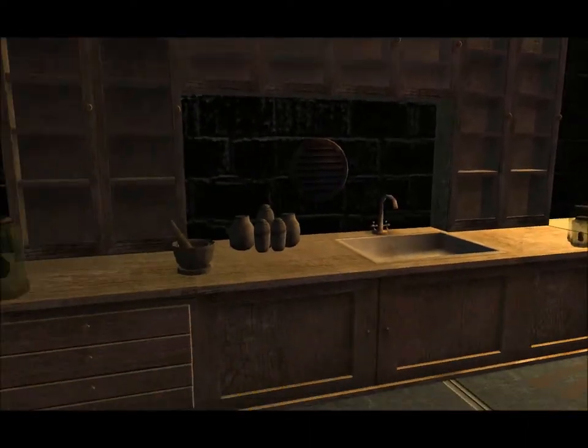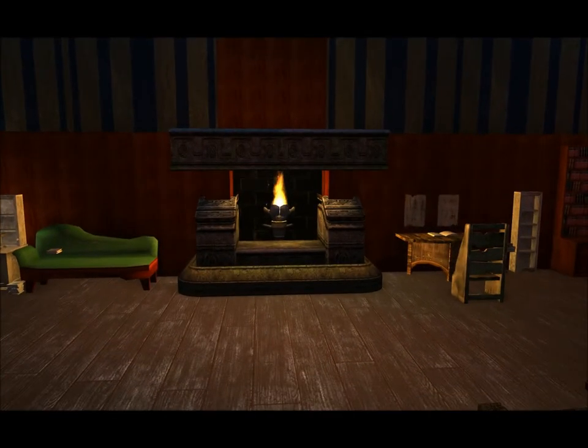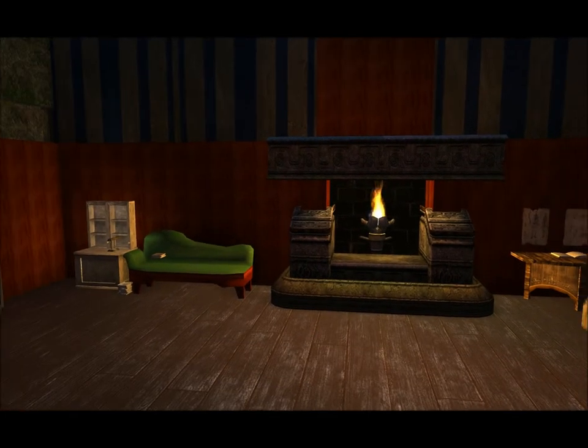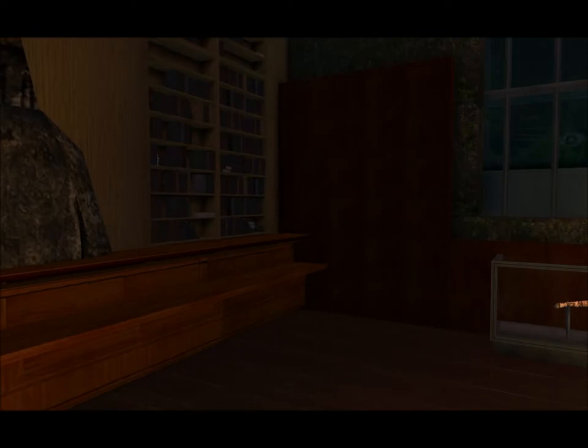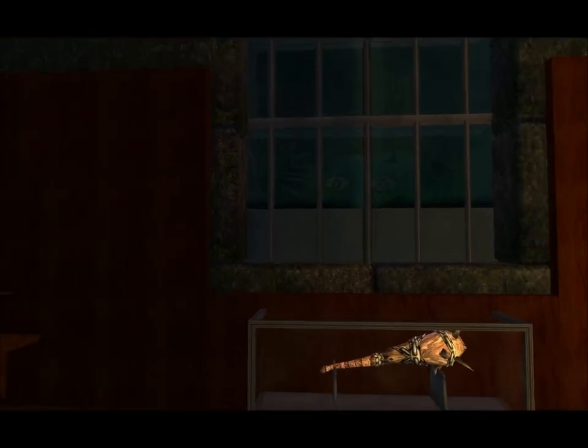Coming back this way, we've got a study type area. The fireplace there is pretty cool. Over this way there's a bookshelf built into the wall and some artifacts. This window right here is cool — you can see eyes looking back at you through it. It's neat.